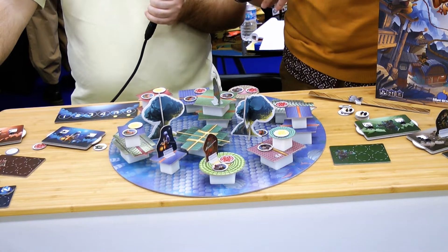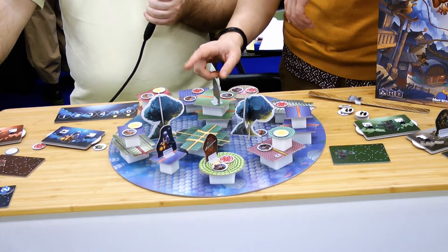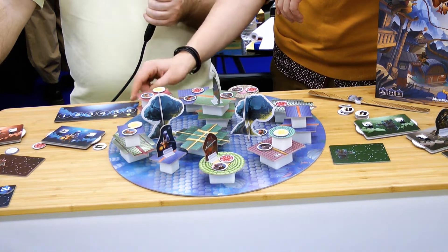The goal is to score victory points. They are behind the camon tokens — the red ones and the yellow ones. The yellow ones you can only take during the last two turns, turns five and six.